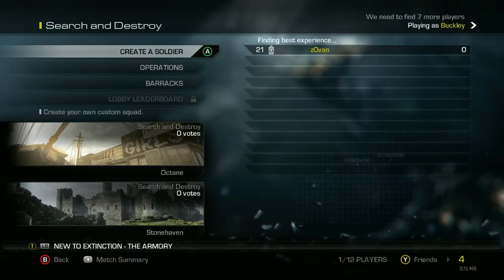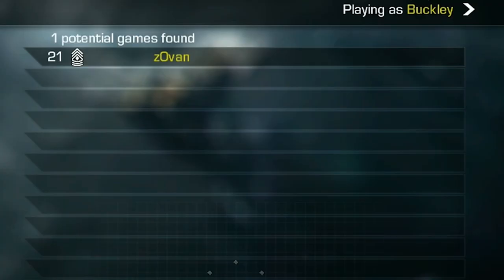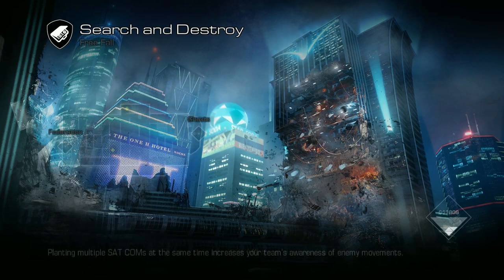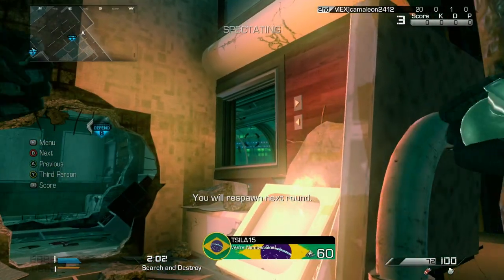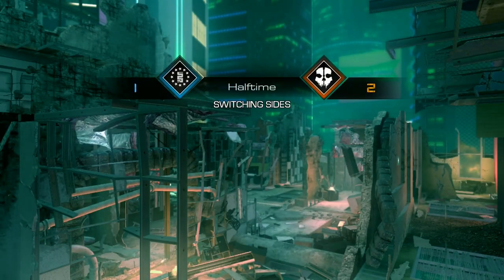Holy shit, what? I'm here on Ghosts, but I'm on the 360 version out of curiosity this time — actually, I'm on it because I didn't have the Xbox One version installed. I'm not gonna wait for it to install. One potential game found — get me in please. I didn't think this was gonna happen. I haven't played Search in forever, forgive me if I'm garbage. Someone's got their Kinect plugged in. Yeah, this really is 360.